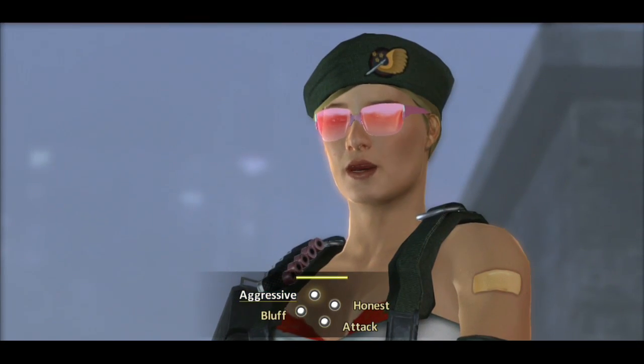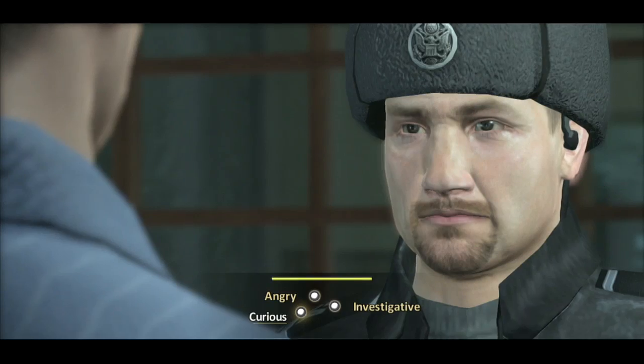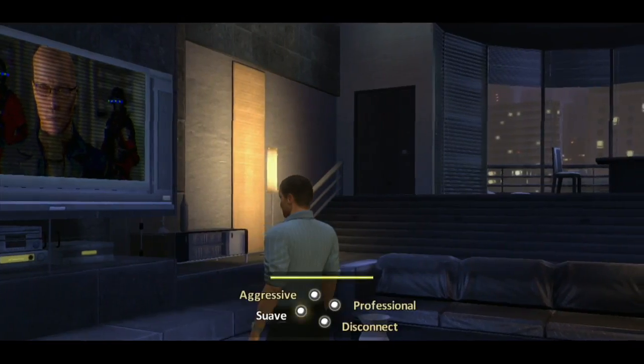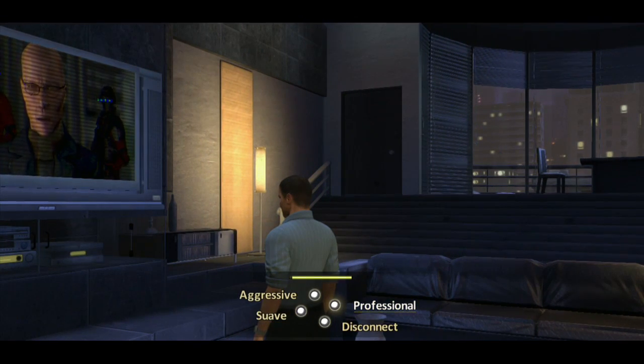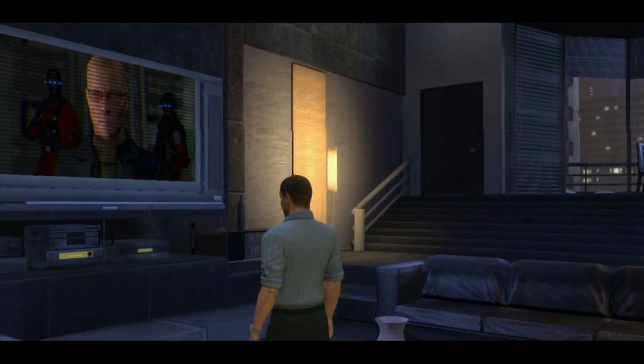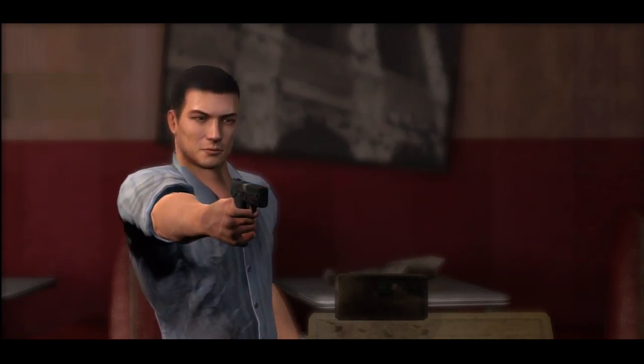The DDS forces you to choose between a variety of chat responses or stances when dealing with characters. However, you only have so much time to pick your stance, so there's a lot of tension involved. Michael Thornton has three main dialogue options: suave, professional, or aggressive. Sometimes, however, you're going to get a fourth action-based option — the shut them up choice — which will result in shooting someone in a kneecap or bashing their head into a bar. Fun stuff like that.